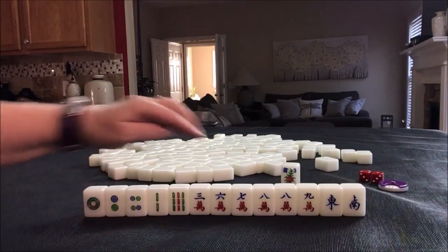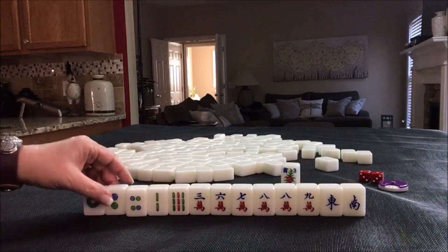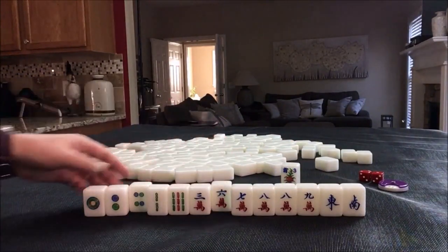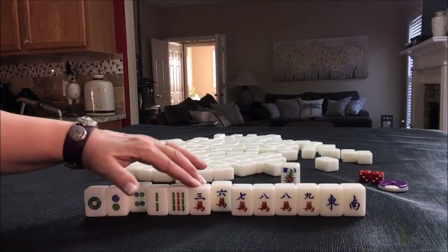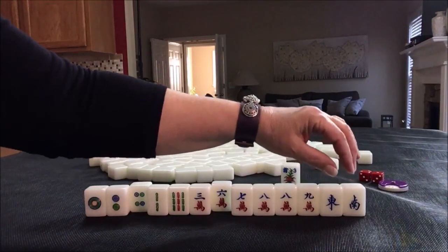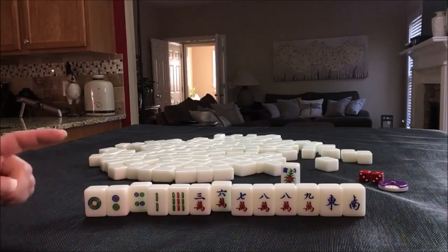We have seven, eight, nine and a nine, two, one, two. I'm thinking outside hand — that's where you have one or nine in each block, and or winds and dragons. Outside hand is number 55, four fan, so we would need to score elsewhere.